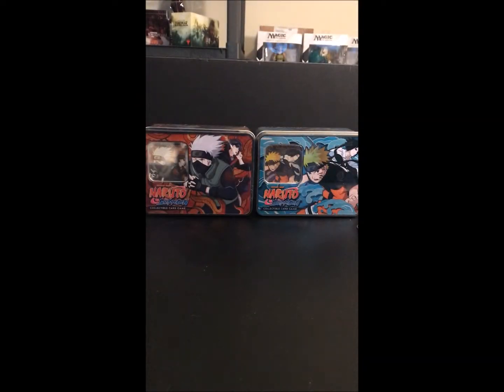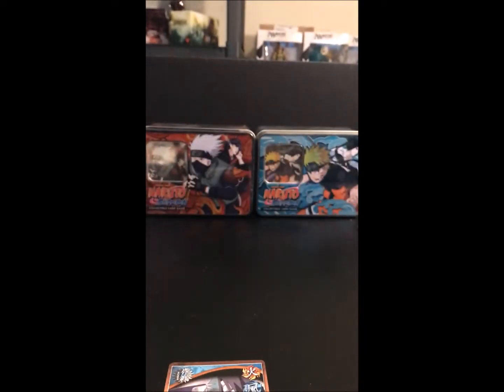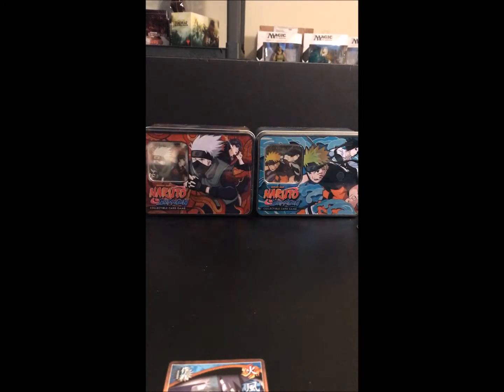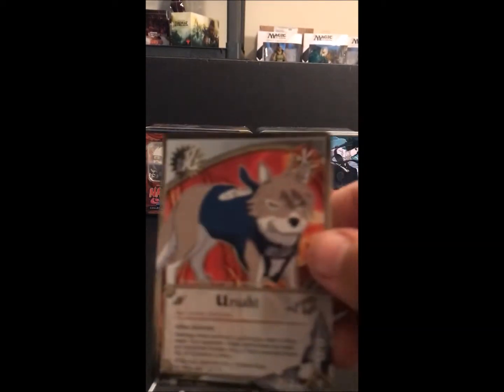We will start with the two Fangs of the Snake boosters. So we got Masters of Genjutsu, Reading Movement, Backed into a Corner, and Yurushu.